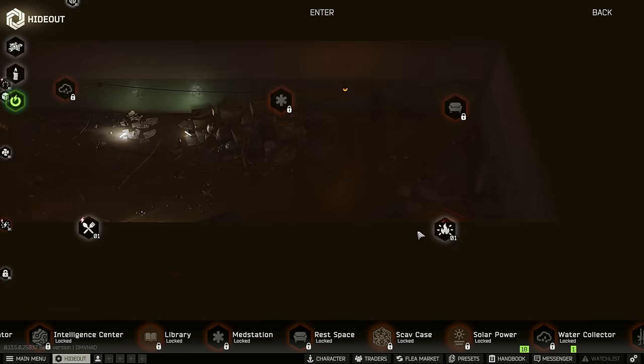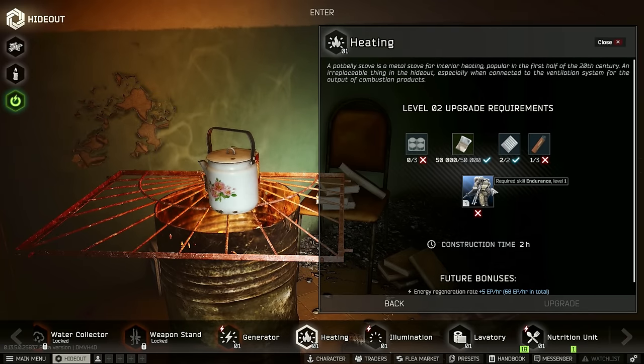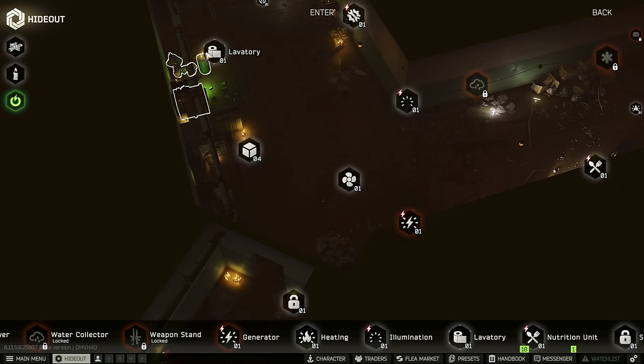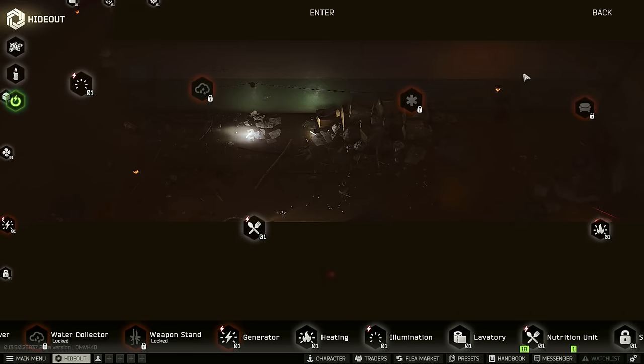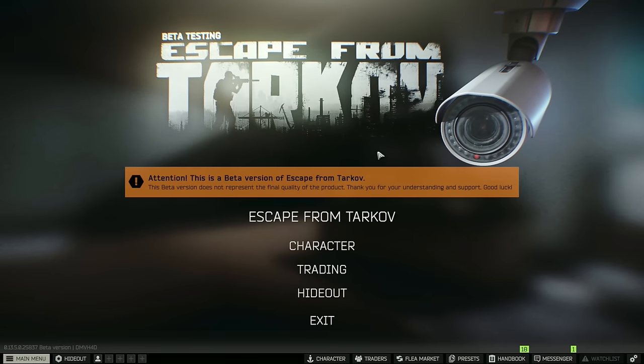We're looking for just one more match, and for heating we need endurance level one, plus the defuel and two more lighters. The lavatory I can work on, but I have to get the water collector first. The priorities for today are water collector and vents level two — and if we can find the other items, we'll work on progression towards those.